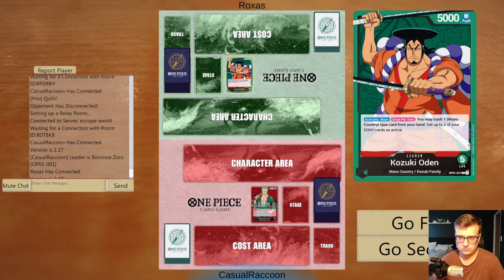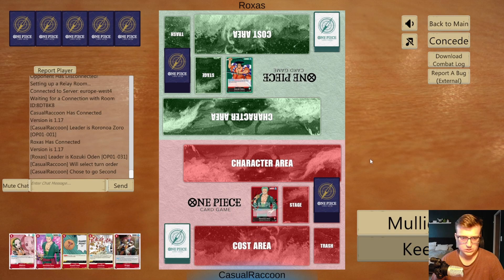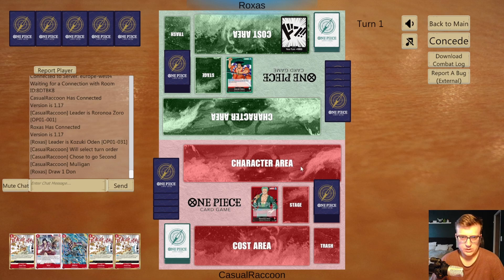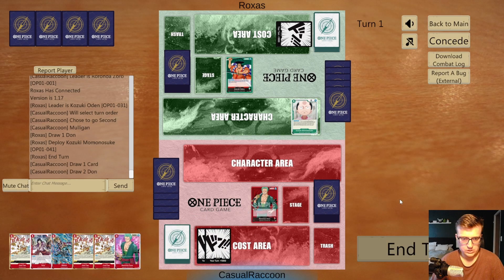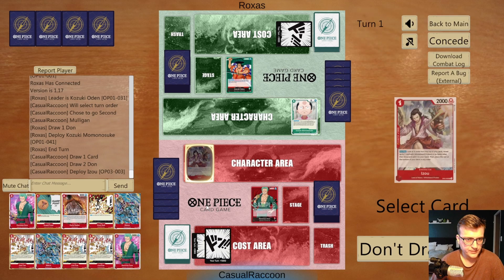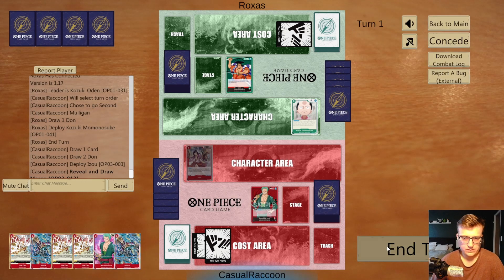We play against Odin, a very interesting leader, and he is green, so we want to go second here. Not the best hand and really slow — we mulligan for more searchers and we have ISO and a lot of Fire Feast. Might be interesting, but against green I think it's still useful. First turn, Momo and pass, draw a card. We play Easel and we search for Whitebeard Pirates. We need some big buddies in the mid game, so we pick Marco here. We have enough events in hand.